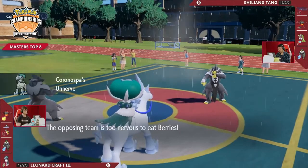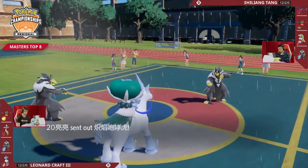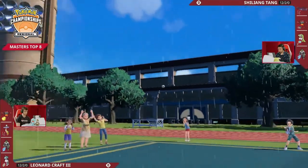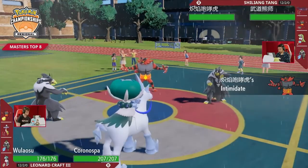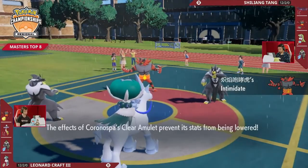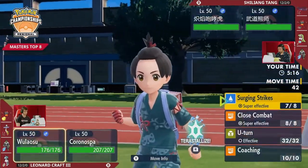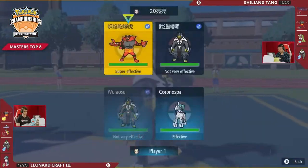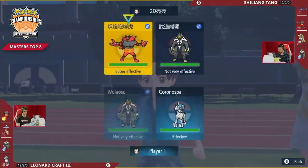Well, the Ice Rider Calyrex is coming in first, and then we get a chance to see what Shiliang wants to put next to it. So maybe it is going to be that Sirena. And that's a really great way to be able to protect it — but it's just the Intimidate war. I think it makes sense, because if Sirena comes in, you have to choose between taking a Glacial Lance or still not wanting to take Surging Strikes in the rain. Both players have their Terra available. So Leonard is running Terra Water on his Urshifu, getting potentially a pretty meaningful damage boost.